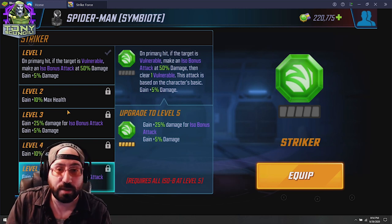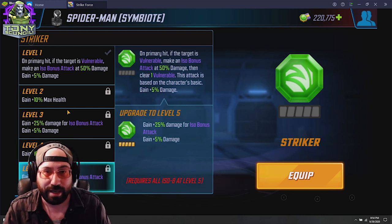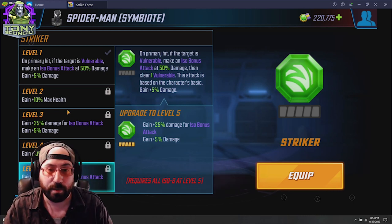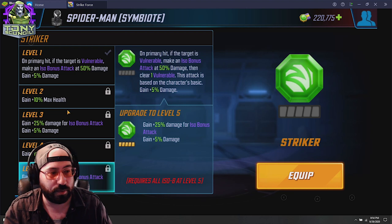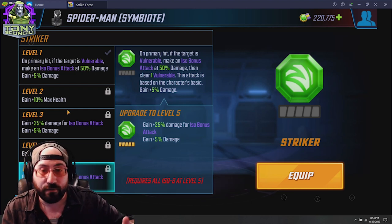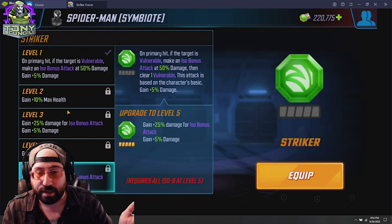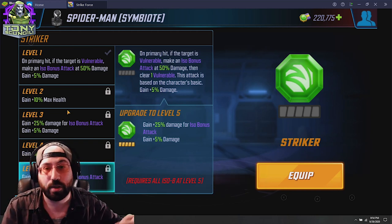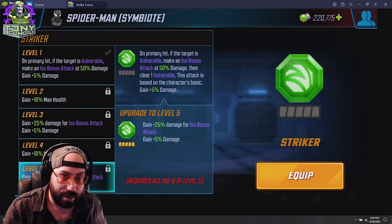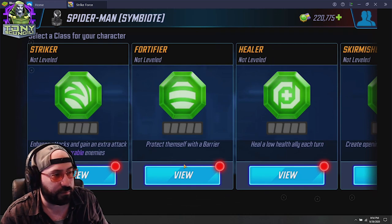The key thing to remember with Striker is that it doesn't have to be this character applying vulnerable to the primary target. If someone else on the team applied vulnerable, this character would still proc the bonus attack. For example, if every character on the opposing team was vulnerable, whenever this character hits a target with vulnerable, it would also bonus attack for 100% at the max tier. That's the quick overview of Striker.